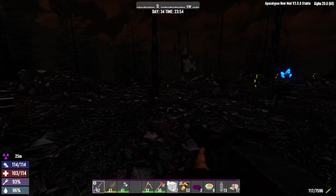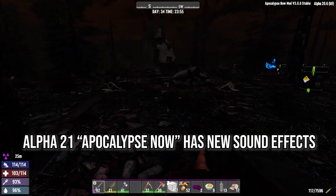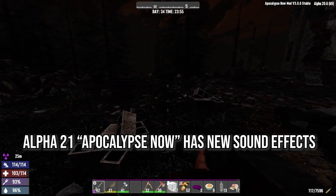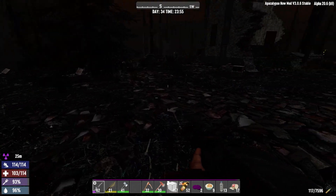Apocalypse Now for Alpha 21 has many changes and updates coming to the mod. One of the new sound effects will be added to Casper at that time. The Waystand is a very scary place — now imagine wandering around and out of the darkness you hear...